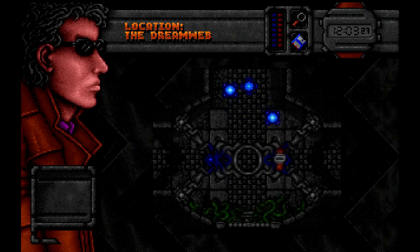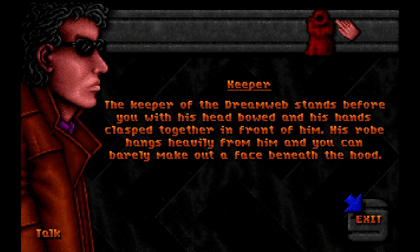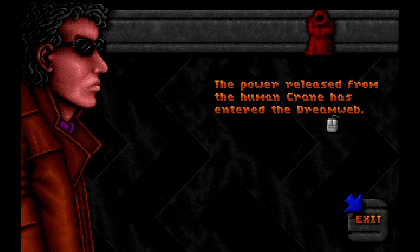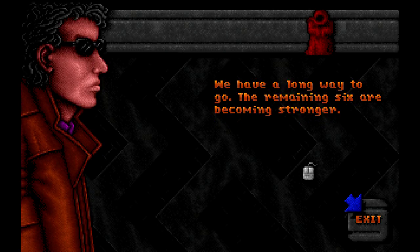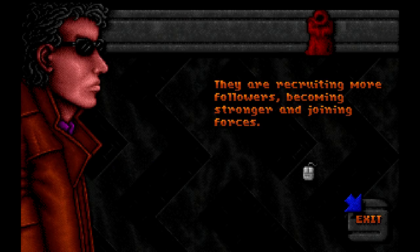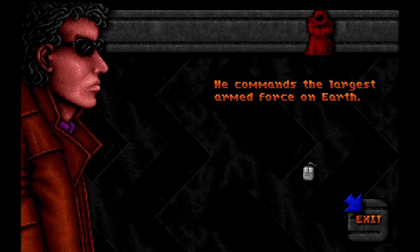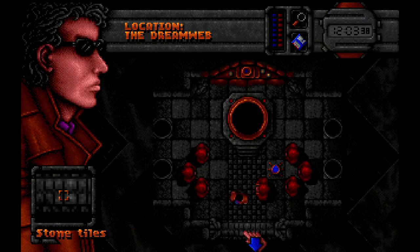We're back in the Dream Web. The Keeper stands before us, head bowed: 'You have chosen your path. It has begun. The power released from the human Crane has entered the Dream Web.' His life energy must be consumed by the Dream Web — we use the Key of the Ancestors, which we got from the microwave earlier in the game. There are six more to go. Our next target is Sterling, who commands the largest armed force on earth. We must destroy him.